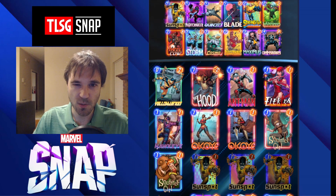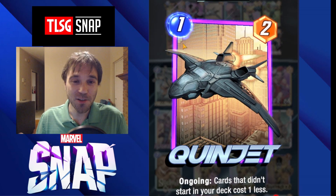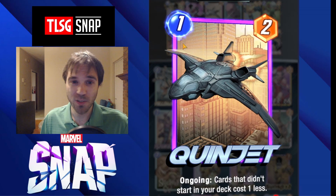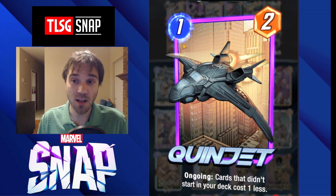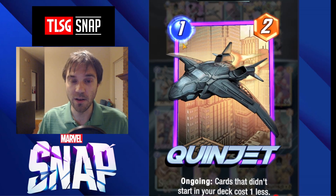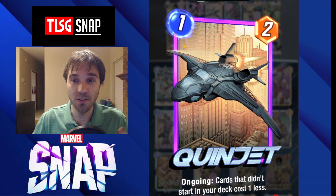Speaking of resources and swapping hands, that's where Quinjet comes in. Quinjet is very unique in that cards that didn't start in your deck cost one less. So let's say we get into a game and they're really slow playing it — they have four cards in hand. We drop our Maximus on turn five, drop Quinjet alongside that, and then that's going to discount any card they send us by one. So we can make a really big, really impactful turn six to help swing and lock down the game.